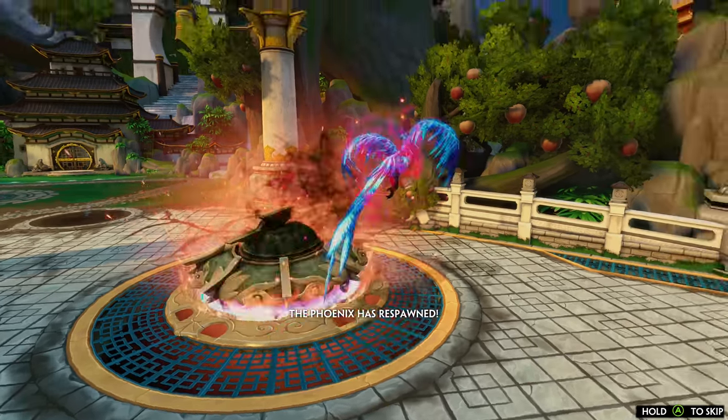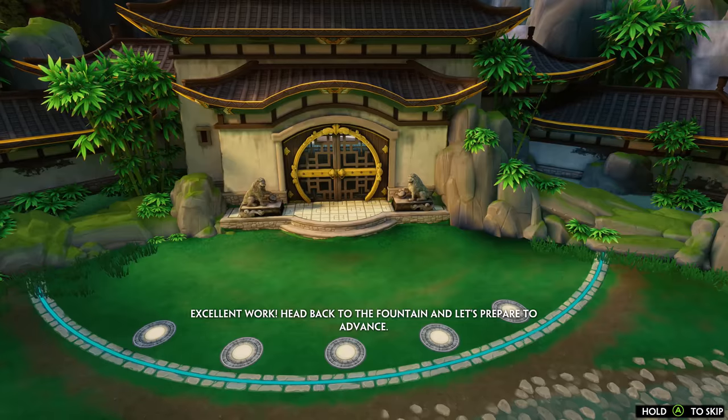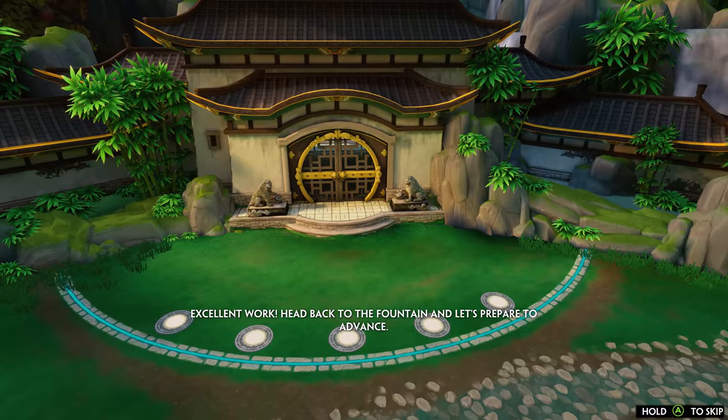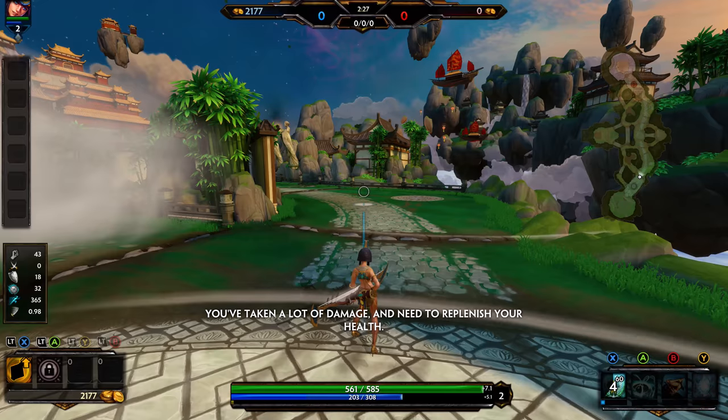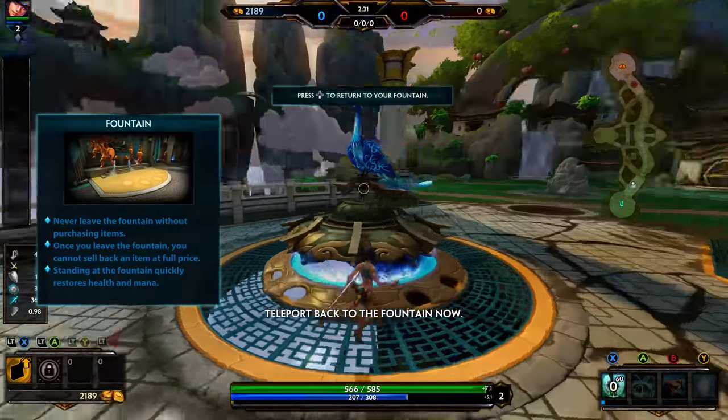The Phoenix has respawned. Excellent work. Head back to the Fountain and let's prepare to advance. You've taken a lot of damage and need to replenish your health. Teleport back to the Fountain now.